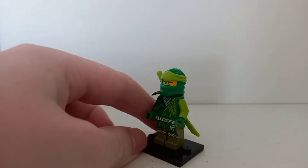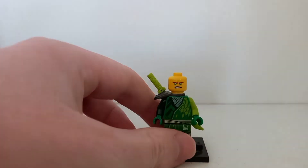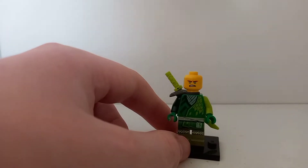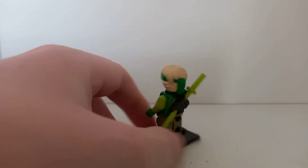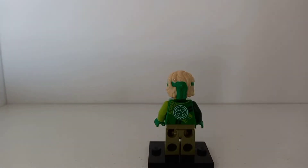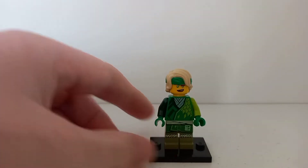It's a reuse of the mask piece from Legacy and Season 11, just now in a dark green and olive green combination, which looks really great. If we remove the mask, you can get a better look at his face print, which we've all seen before, but you also get his hair piece — the hair and bandana combo from Season 14 with the Island. If we flip him around to the back and remove his armor, you can see it says 'Ninja' in Ninjargon, which all the ninja suits in this wave have. You can also see a bit of a dragon, which is more reminiscent of his legacy suit. Overall, this is a pretty good suit.